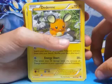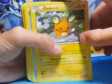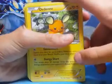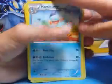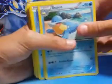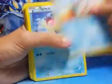Dindana has 70 health, and it says this attack does 20 times the amount of energy attached to this Pokemon. Marshtomp has 90 health and can do 80 damage. Horsea has 60 health and can paralyze you. Cilio has 90 health and can do 50 damage. Marshtomp has 90 health and can do 80 damage.